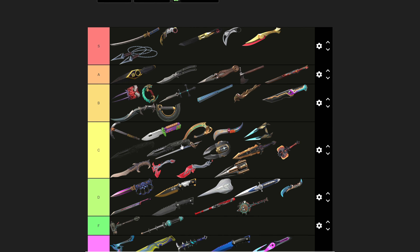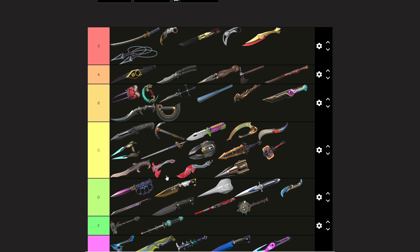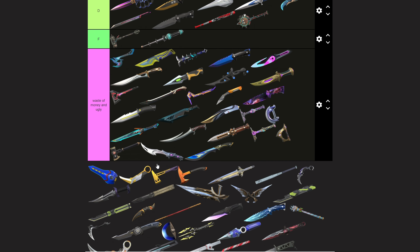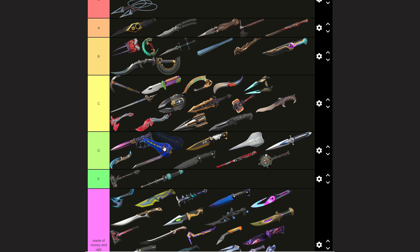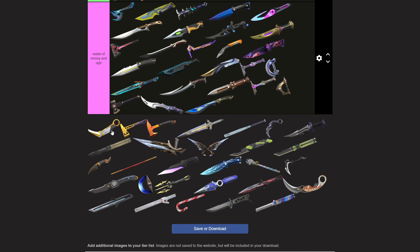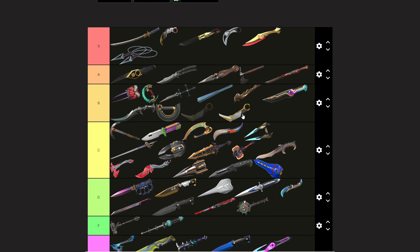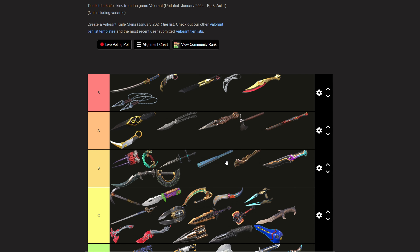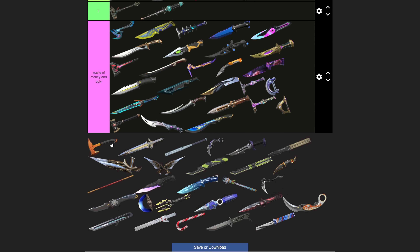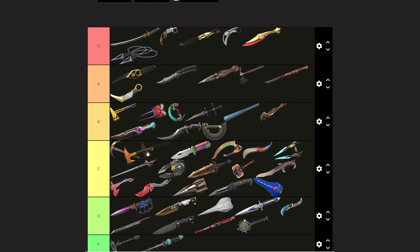This knife is very overhyped — it's actually bottom C. It looks kind of odd, I just don't like it. The Power Fist is very overpriced and overrated — another C. The Prime Karambit could be A. The Prime Axe is B — it's a basic axe.